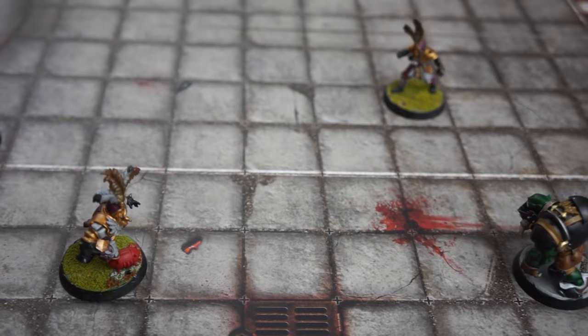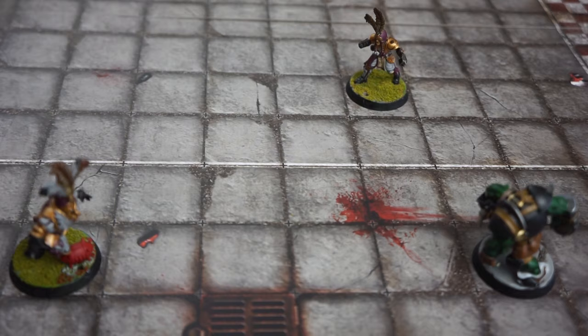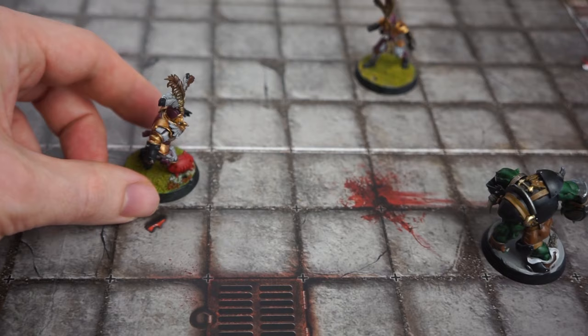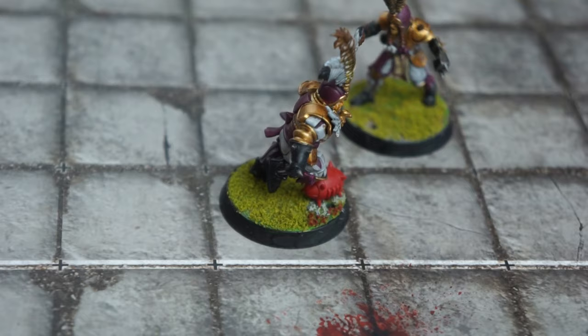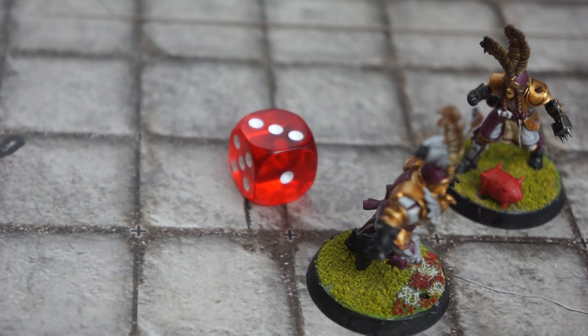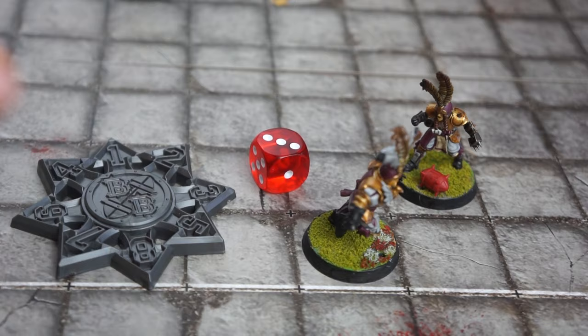The blitzer could try to move through the orc's tackle zone, making dodge after dodge, or he could hand off the ball to this imperial lineman nearby. The active player is allowed to move prior to the handoff, and unlike passing, doesn't need to test how well they hand over the ball. All that's needed is an agility test for the receiving player to see if they manage to take the ball successfully. The ball is moved to the lineman's square, then a 4+ is needed to complete the handoff — and failure. The ball is dropped, it bounces, and it causes a turnover.